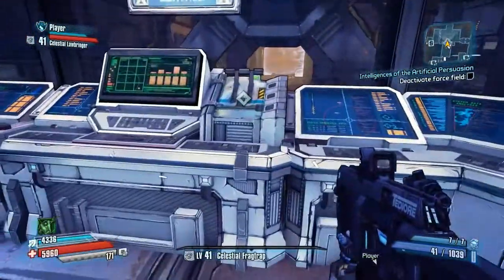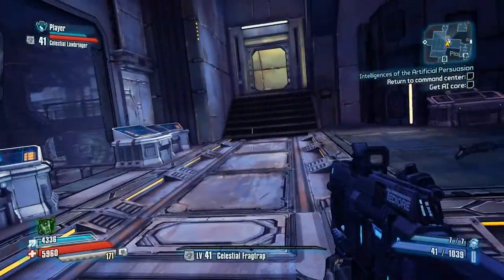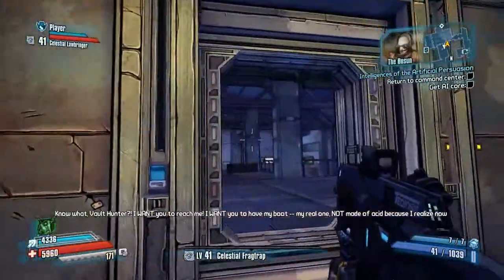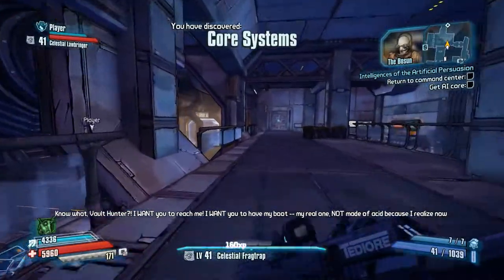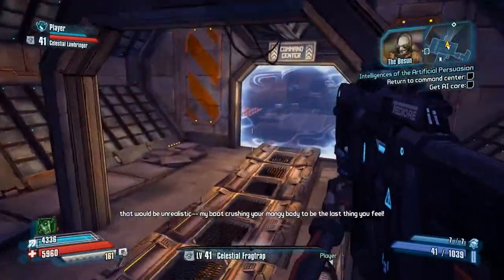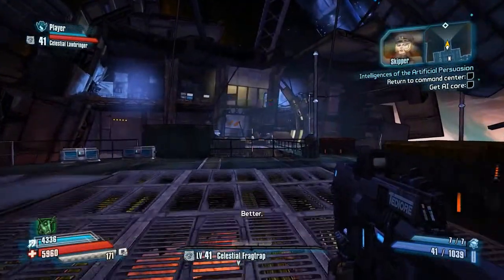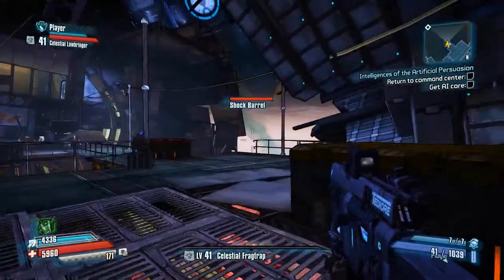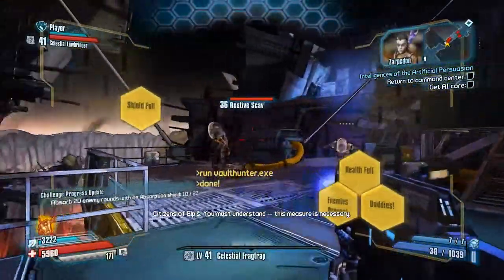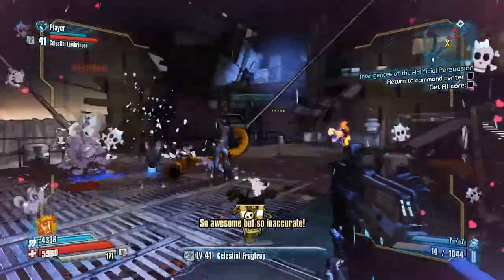We should be able to turn off that force field and head towards the Bosun. I really like the Bosun's threats - they're so nonsensical and he's really trying to scare us, but they just don't quite make sense. Earlier in the demo, the Bosun says he wants to rip out your brain and step on it with shoes made out of acid, which is incredibly impossible. And that's coming from a game that shoots acid bullets. Science!